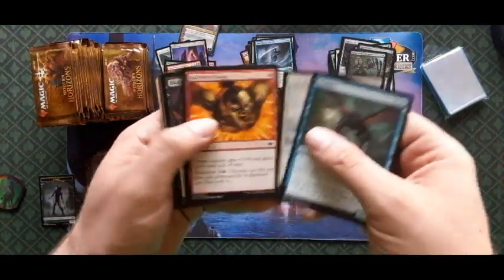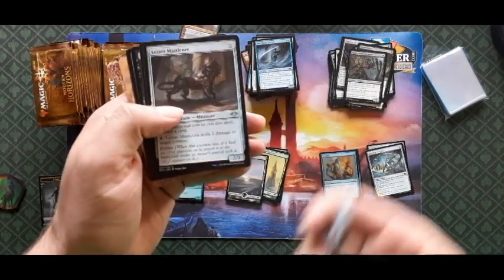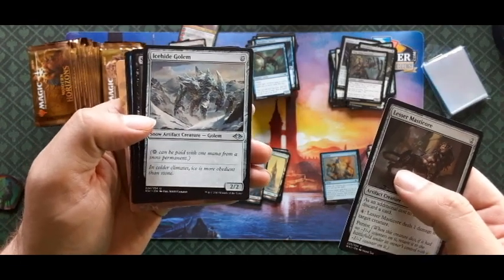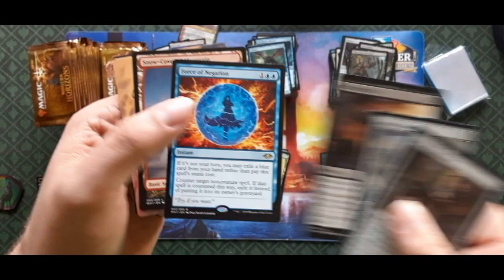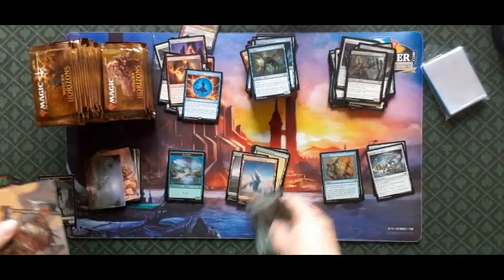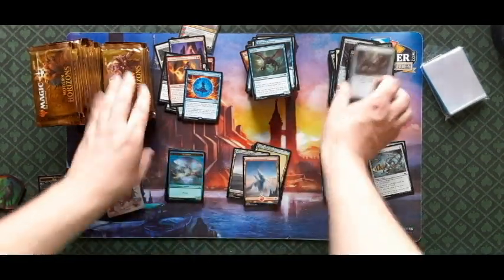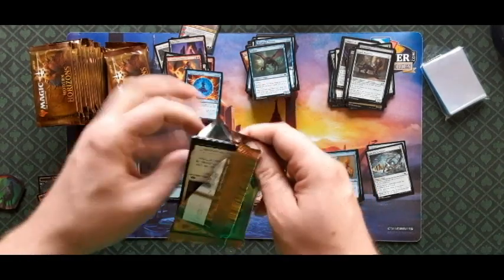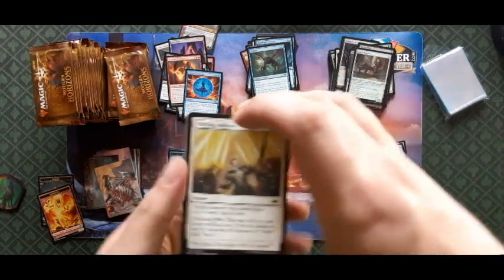We'll go through these a little faster. Lesser Manticore, Ice-Hide Golem, and a Force of Negation as the rare — all right, that's a good card. I have literally opened one of those in every single box of this that I've ever opened, which has been quite a few. I really like Modern Horizons — I don't even know why I'm opening this other than for a video; I already have everything from this set.